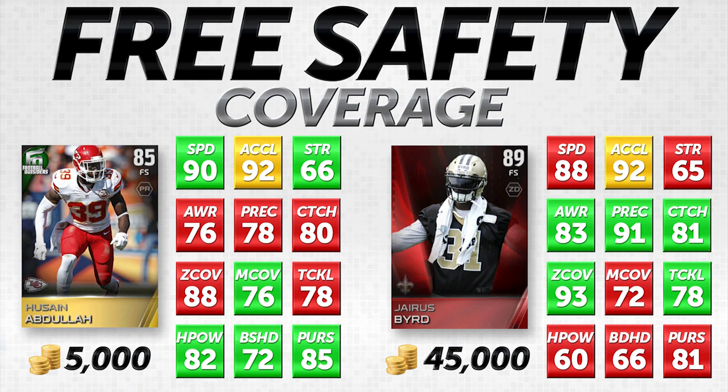As for speed and acceleration: Hussein Abdullah has 90 speed and the same acceleration as Jairus Bird at 92, so he is actually faster since Jairus Bird only has 88 speed. Personally, if you're looking for a budget free safety who is good in coverage, Hussein Abdullah is going to do a great job. He might get beat occasionally on play actions due to lower awareness and play recognition, but for the most part he'll do a very good job — and for 5,000 coins, it's pretty hard to beat that.